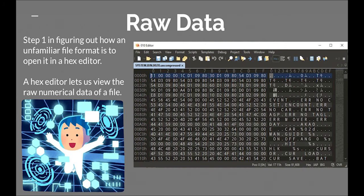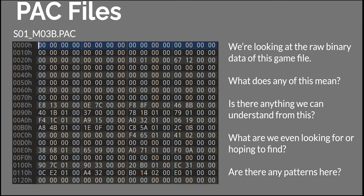When we encounter any sort of unfamiliar data format, we're going to open it up in a hex editor first. A hex editor is a program that lets us view the raw numerical data of a file. So here's a pack file — this is the very top of the file. We have a bunch of numbers, because all data is really numbers at the end of the day. But what does any of this mean? How do we modify this? Are there any patterns here?